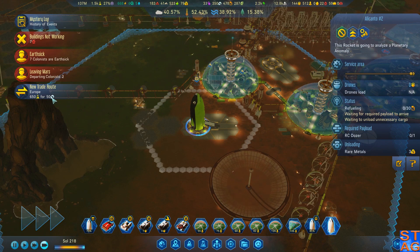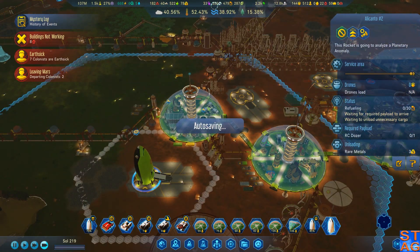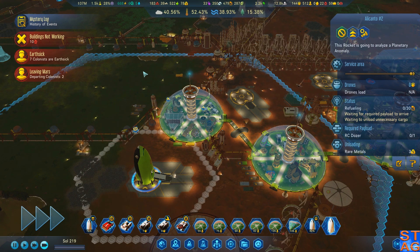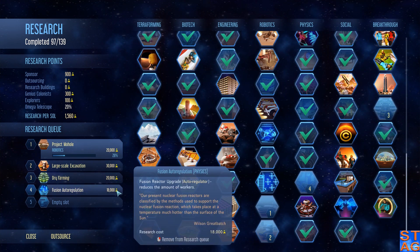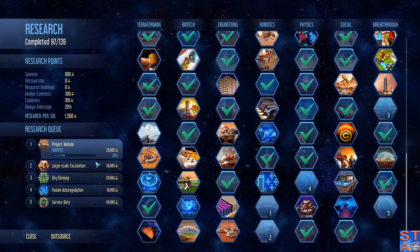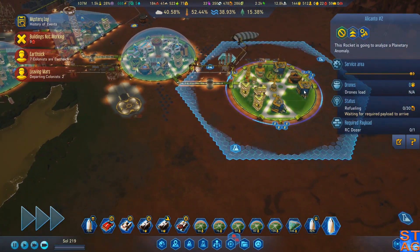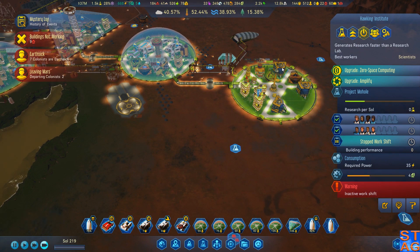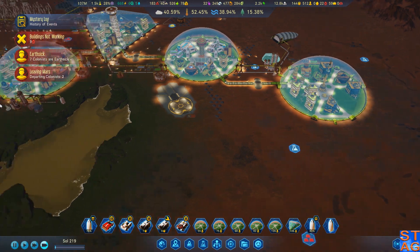We're going to load this stuff up. 50 machine parts for 650 science — GFY. Let's look at the research. I haven't done anything with that since the last one. So we got Project Molehole going right now. We got Large Scale Excavation, Dry Farming, Fusion, Auto-Regulation. I do have the Service Bots, but these are incredibly expensive researches. I'm hoping that when I get some Science Dudes in there, we'll be able to make that work.